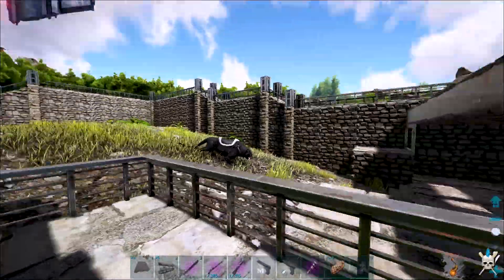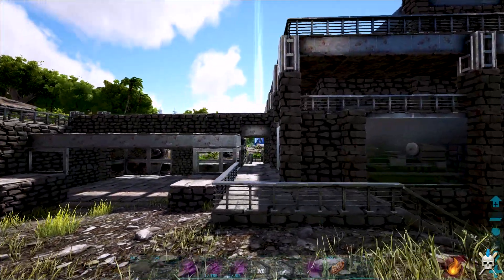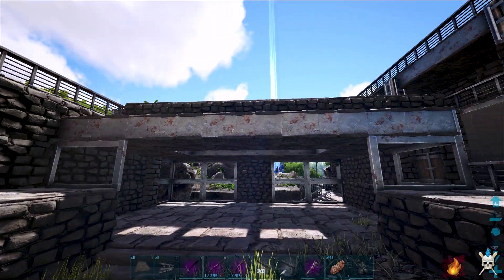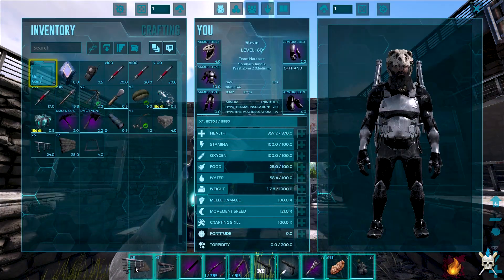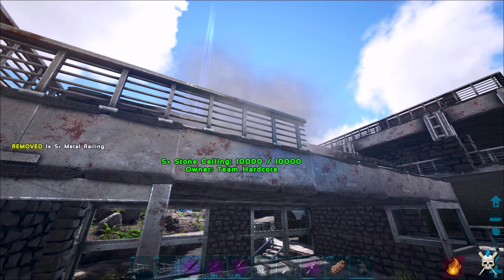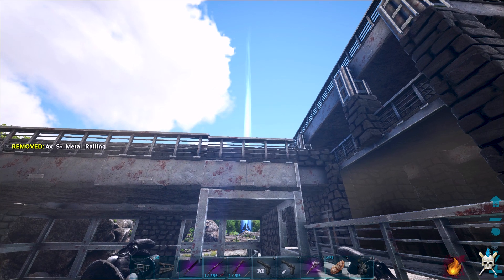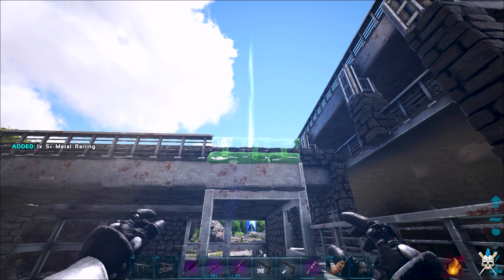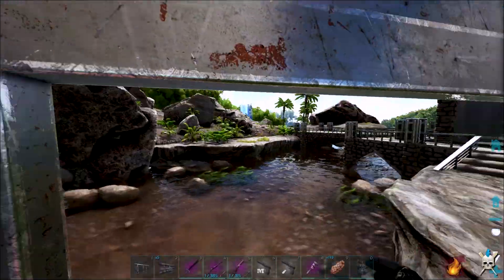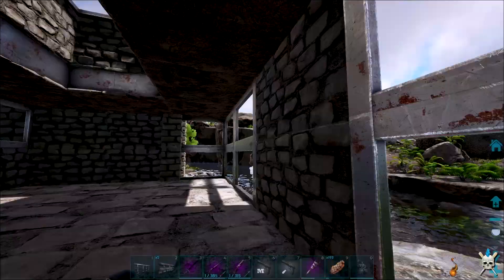We're going to need some pillars to finish it off, but to be honest it doesn't look too bad. We've got that little bit there that we can walk through as well. Let's put some railings along the top — we've only got six. We need them on that one. Yeah, always the last one — there we go. That doesn't look too bad at all, actually. We've got the big windows that we can look out of. Yeah, it looks good, and it looks like it's about to rain as well.